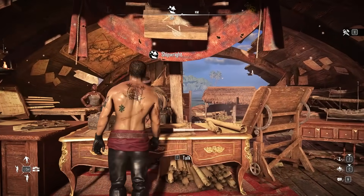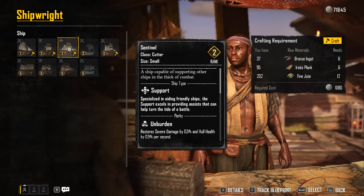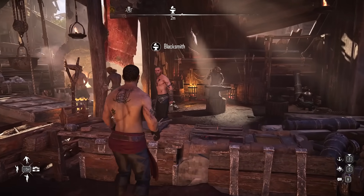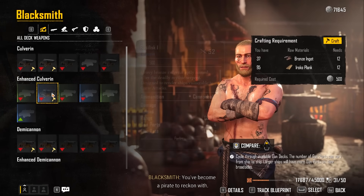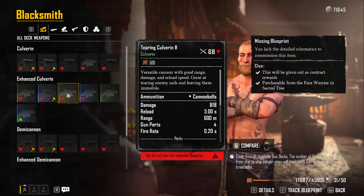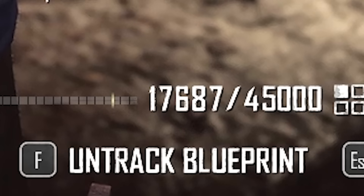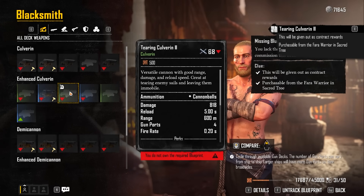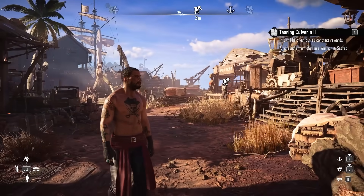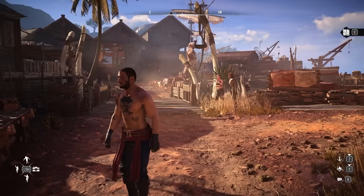Once you have those resources, return to a shipwright on any den, go to craft new items, and you'll be able to craft your ship. Once you get the cutter ship — it's a rank 2 base — you can push it to about rank 4 or 5 by upgrading weapons, armor, and furniture at the same time. Check the blacksmith for cannon types you want, making sure you have the right infamy level and the blueprint tracked, then collect the resources, bring them back, craft the cannons, and put them on your ship.